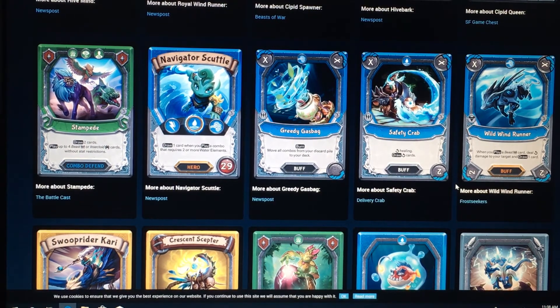Another rare hero here. We've got Navigator Scuttle. Draw a card when you play a combo card that requires 2 or more wall elements. That's pretty solid. He's definitely going to be played. Gritty Gas Bag for a single wind or air element, burn. Move all combo cards when you just go out to your deck. That's really broken. It will definitely be played. Guaranteed.